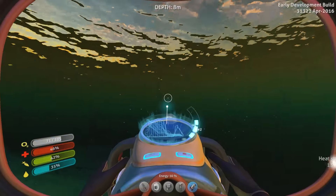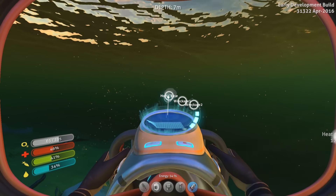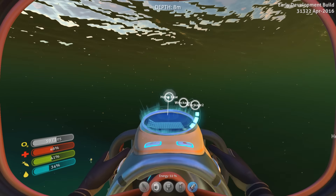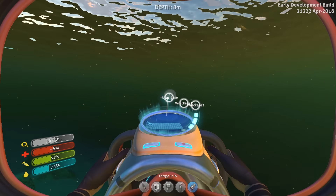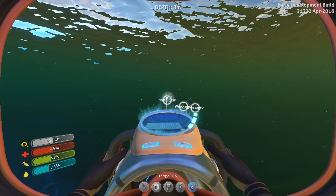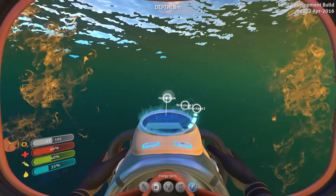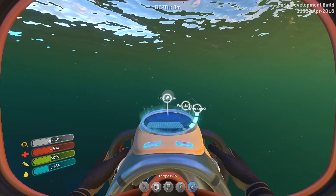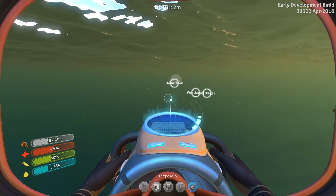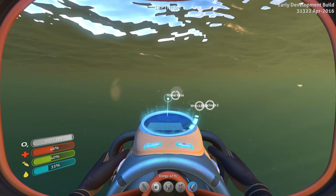Going back to home base. Quite a few of them are small little spidery things. I thought I saw some larger things move in the distance, but that could easily have been my paranoia. We can actually get near the Aurora now and salvage and research a lot of the stuff around there. We've gained some research for something called a Cyclops hull. I don't know what that is — if it's a vehicle or what.